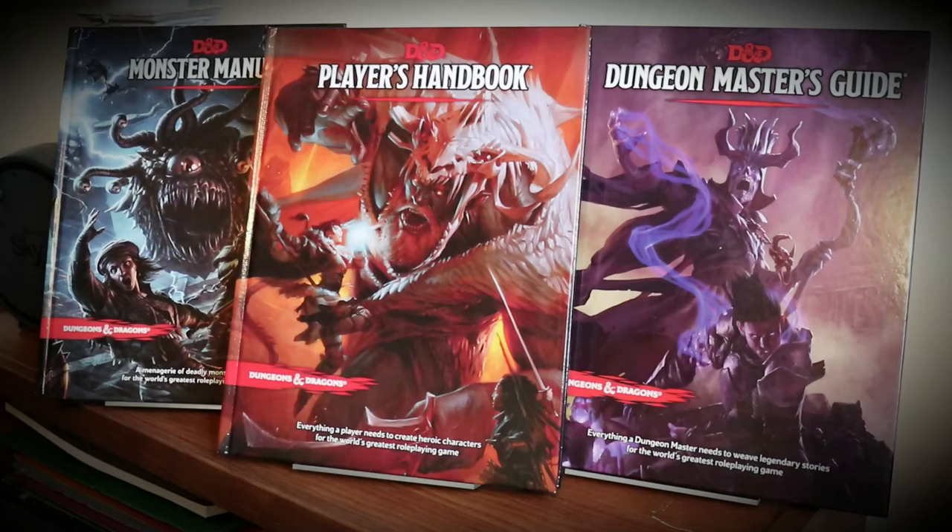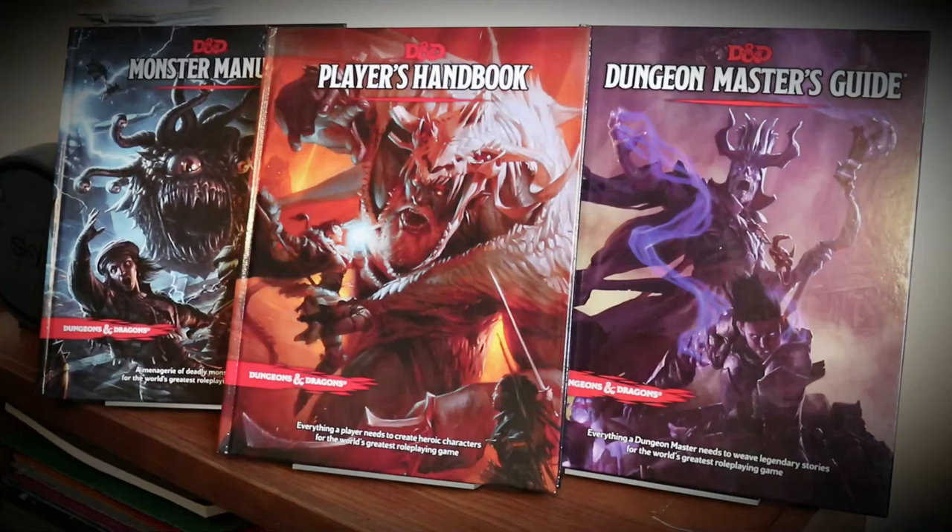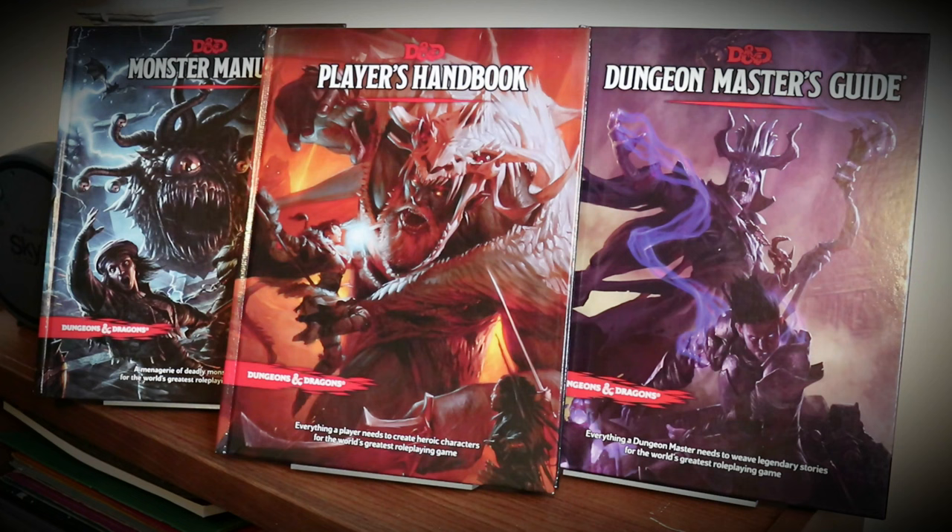Then in 2014, we received Dungeons & Dragons 5th edition — the current edition. I'm hearing that they've changed the name of the upcoming edition to... 5th edition. Yes, that's right: the next edition of D&D after 5th edition is, as of the time of this recording, slated to be called 5th edition. So maybe we can call it 5.5. Anyway, the existing 5th edition was designed to be a return to the roots of the game, and in many ways it seems the most like my original 1977 Holmes Basic edition, more so than any other past version of the game.